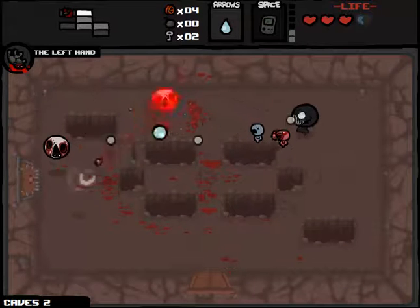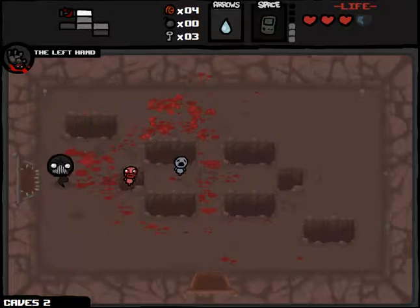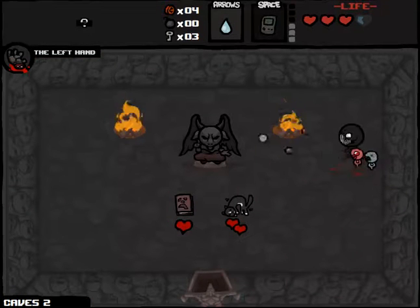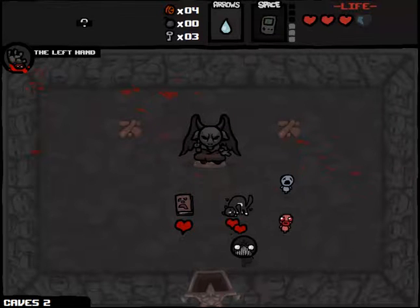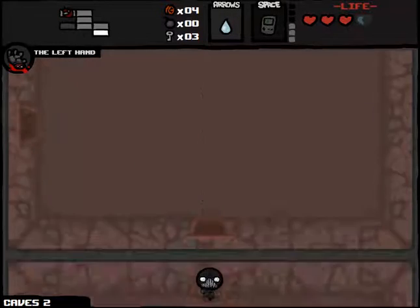So we took damage now, and we will be checking out the secret room, even though it's going to cost us a Spirit Heart. It's going to teleport us to a Deal with the Devil, so we don't actually have to take damage leaving. But I don't want any of those items — that's the Necronomicon, which nukes the floor. I don't want any of those, so we'll just continue on.